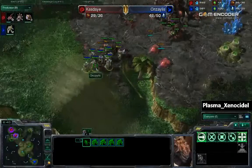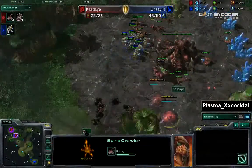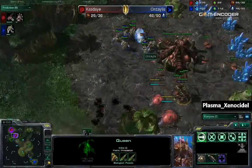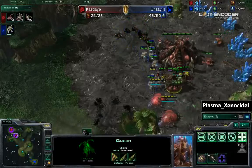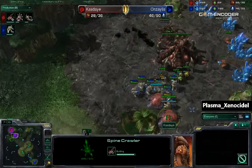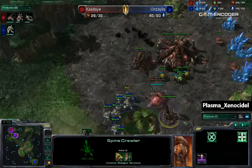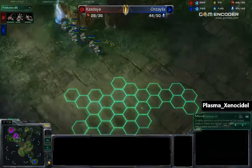Kaste is going to be taking these two watchtowers just to see when he is moving out. So, spine crawlers — I don't know if they're going to finish in time. Needs to target down these spine crawlers. The Queen is going to be backing up. Needs to focus down these spine crawlers. This spine crawler is going to finish. Needs to pull away right now — and that's exactly what he's doing. He's going to be losing that one zealot.